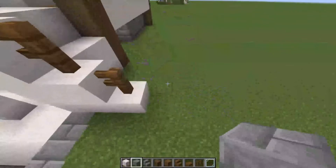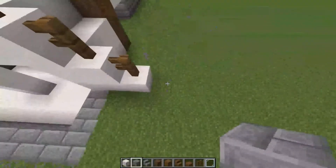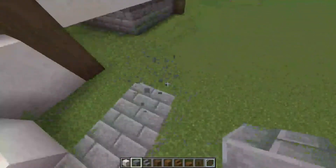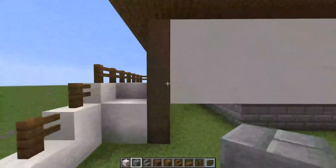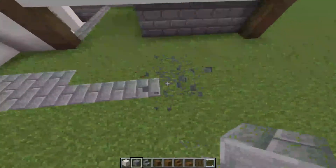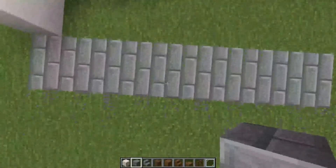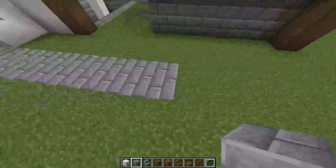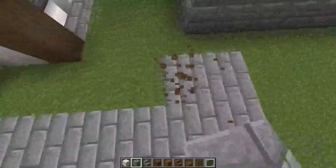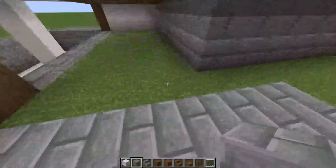Now that the basement's done, we're going to start working on the back section. Come here to the end of the staircase formation on the handrail, come out to your stone bricks, and come all the way across. Go one two three four five, then come out to here and go one two three five six — on the sixth one stop, bring it all the way to the wall, and leave a one-block space right there. All of this area is going to turn into stone brick.